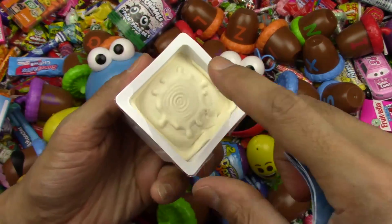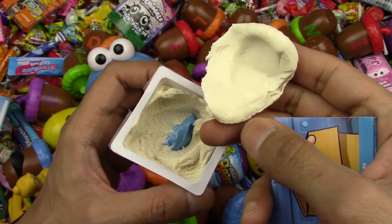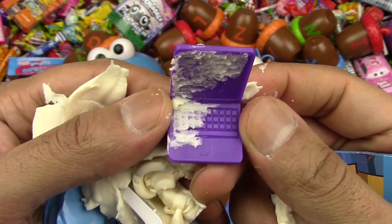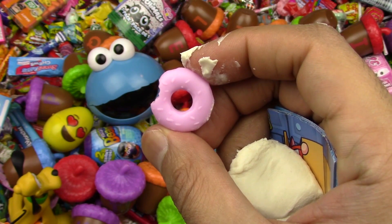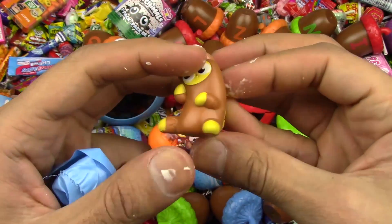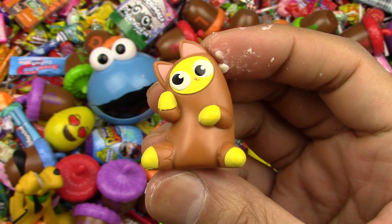Wow, what is that? Very squishy — this feels like play-doh. Haha! Yay! Oh, we got a computer! Oh, we got a computer and a donut. What's inside this bag? Let's find out. Wow, look — so cute! Look at our new pet. His name is — oh hey! Haha! Yay!